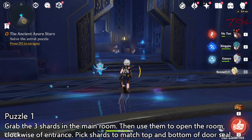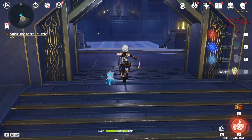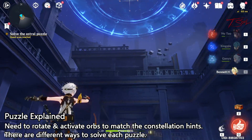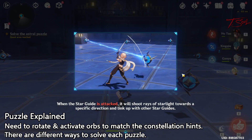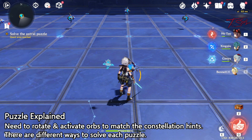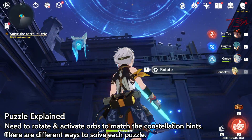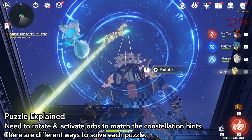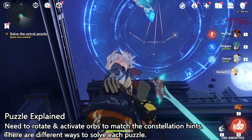Then enter the new room to see the new puzzle type for this event. If you look in the sky, there's a constellation with some dots and some lines. The dots are the little orbs that you see on the ground, and if you hit the orb, you make them draw a line towards the direction they're facing. We'll need to activate and rotate these orbs to match the constellation. Here's the solution for the first one — it's what you see up in the sky, which is kind of like an arrow.